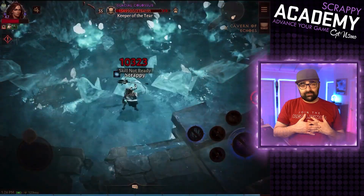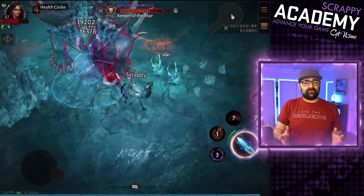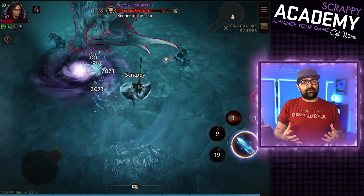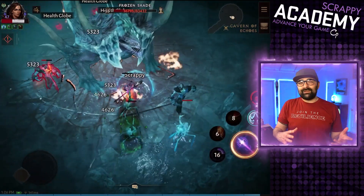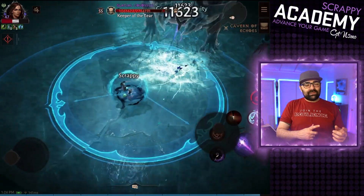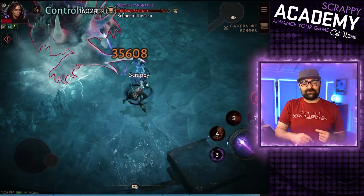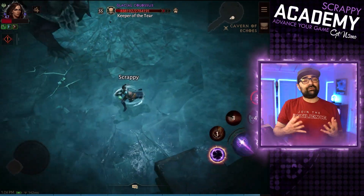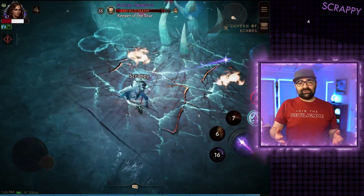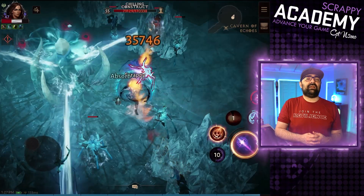The bosses are where this dungeon shines for me. I love the last boss. Colossus at the end is by far my favorite boss in any of the Diablo Immortal dungeons, because he has stages to him — it's a proper boss. Some bosses in the game have specific stages, but you can just face them and beat them down. But with this boss it's really fun. He spins around, there are things you've got to do, things that are falling, you've got to consider all kinds of other stuff, move around, there's strategy involved. It is just super fun. It's by far my favorite dungeon. The bosses make it for me. I love playing the Cavern of Echoes.